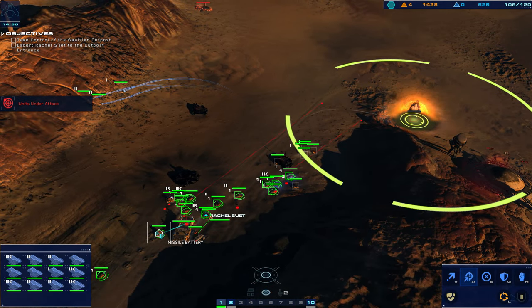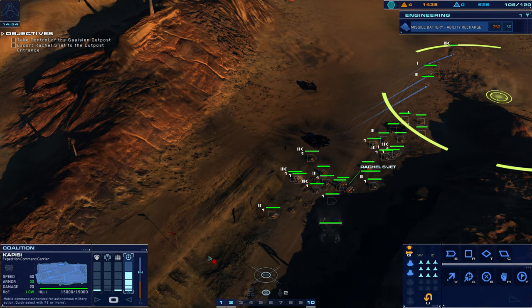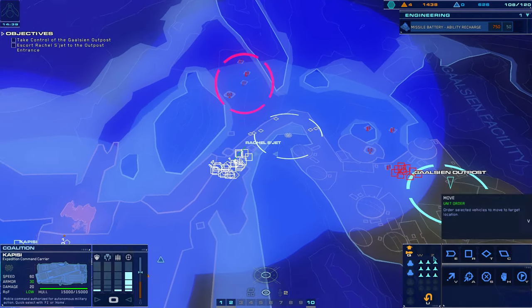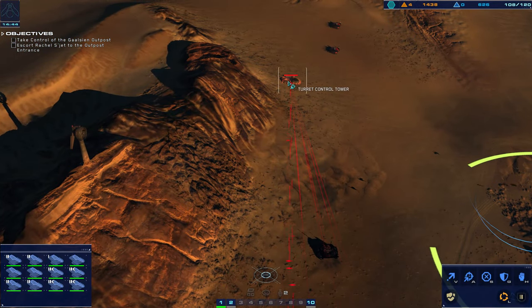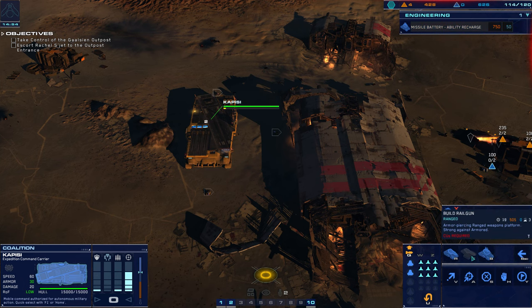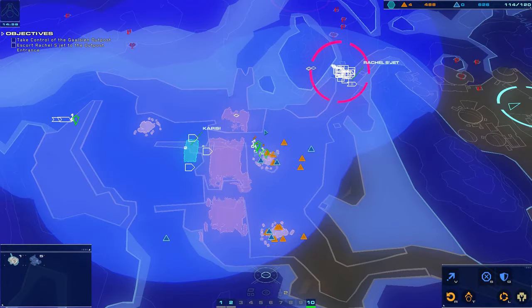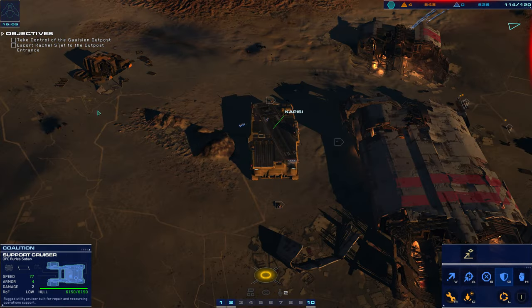I really like the strike fighters though. The thing about the strike fighters is more of them in the hangar is actually pretty worthwhile if you're constantly using them for long range, which I don't always. Enemy armor is on approach — oh these guys, that's a lot. The Kapisi needs to finish making railguns. Where's all my guys? Oh, they're right here.